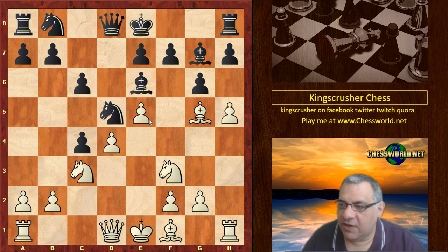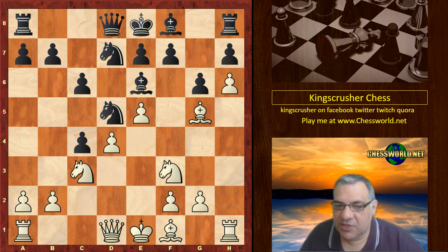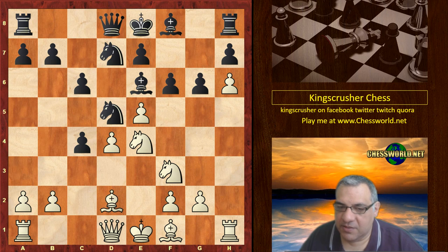It's not possible to take on c4 in this position because of Nxc3, hitting the queen and hitting the bishop. So we have h5, and now Nd7 — black might be threatening to play h6 himself to relieve some issues. White actually plays h6, cramping black's position. Ne4 has a very nasty threat: Nd6 check, using that pin. f6 is played against that, the bishop drops back, and white might actually be threatening to take the pawn.